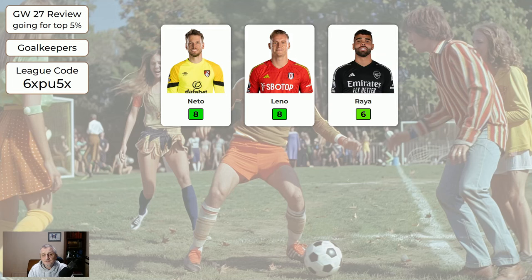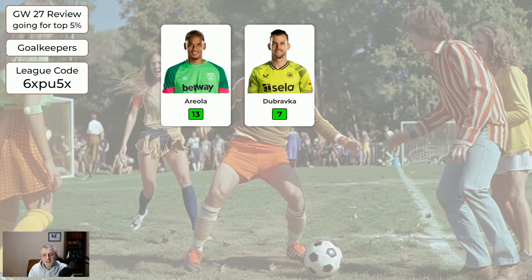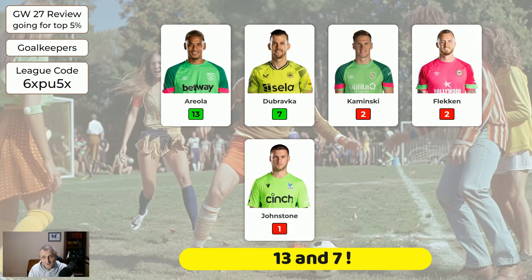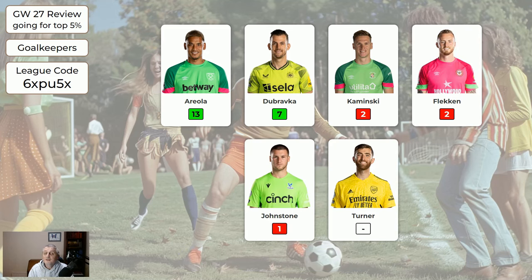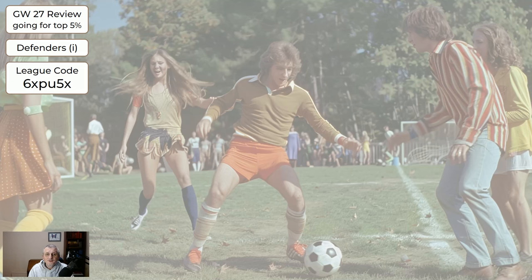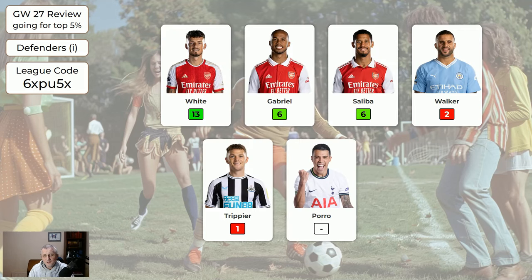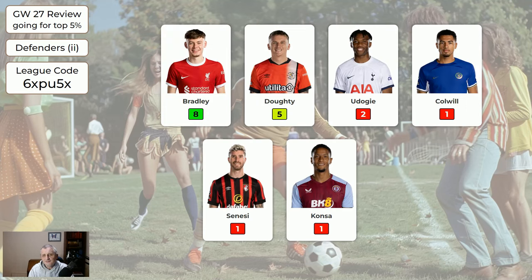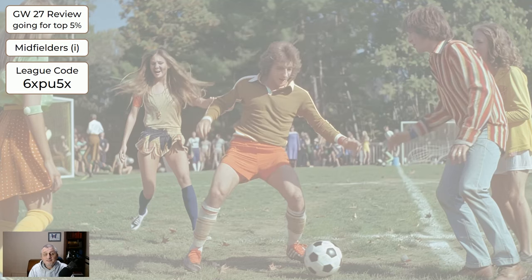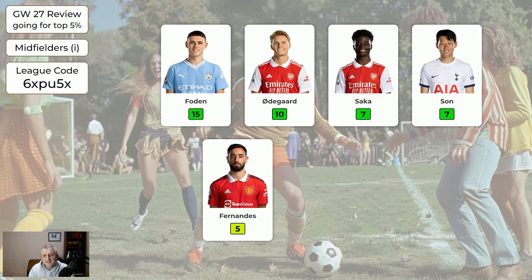Let's start by looking at the goalkeepers. The expensive keepers — three of them did all right, so that's nice. Of the cheaper keepers, Ariel and Dubravka got 7, and they're probably the most popular keepers in the game just because they're so cheap. For the defenders, the more expensive ones — the three Arsenal boys did well. For the cheaper defenders, Bradley 8, Doughty 5. For the expensive midfielders: Foden 15, Odegaard 10, Saka 7, Son 7.